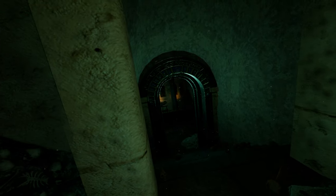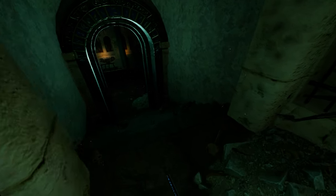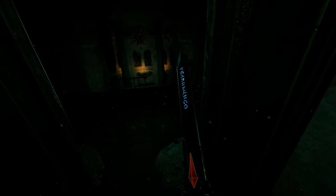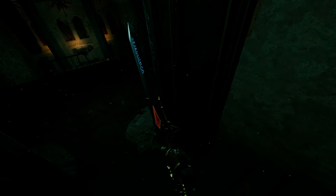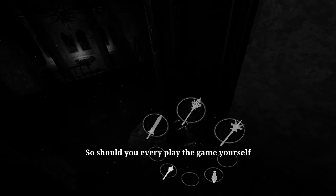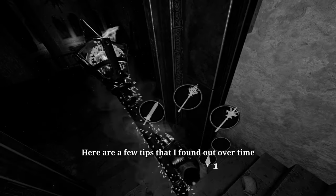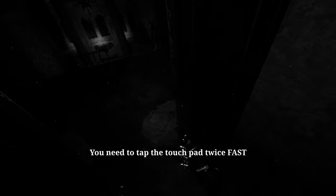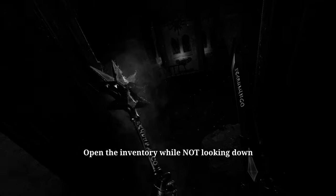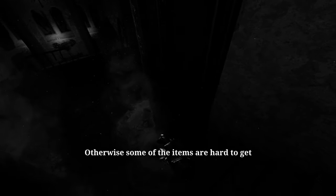Is this a draft I'm feeling? It is slightly dark, so let me get into my inventory. Should you ever play the game yourself, here are a few tips I found out over time: you need to tap the touchpad twice fast. If you do it too slowly, it won't pop up. Open the inventory while not looking down — otherwise some of the items are hard to get.